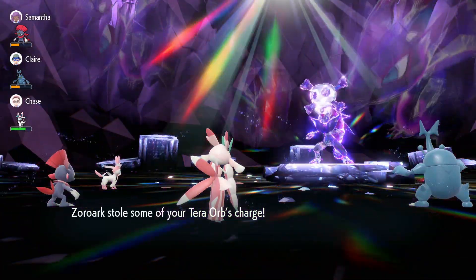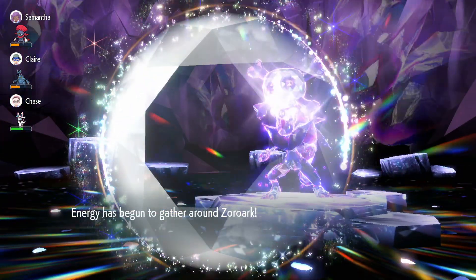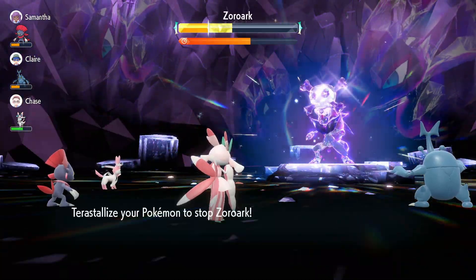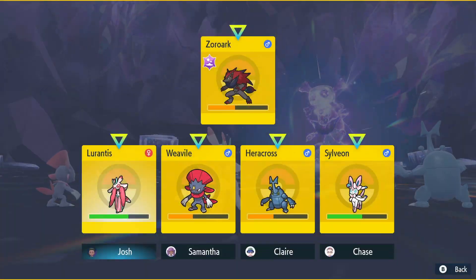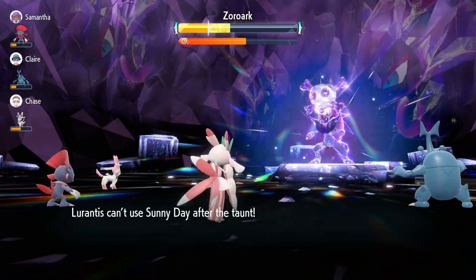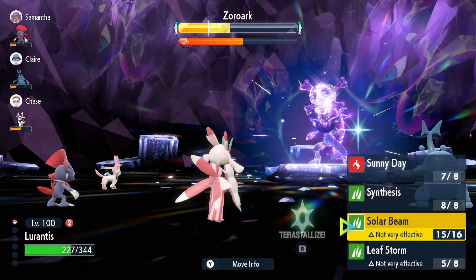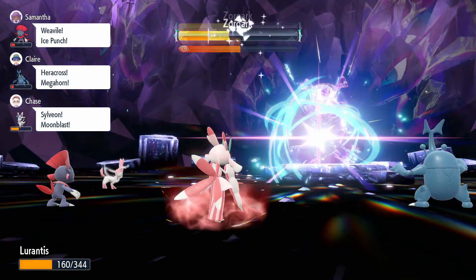At some point the boss will revert your stat changes back to zero, so you'll need to use Leaf Storm again three times to get back up to plus six. Leaf Storm itself is actually a decent move — 130 base power and 90 accuracy. You can increase the PP to eight just in case any Leaf Storms miss.